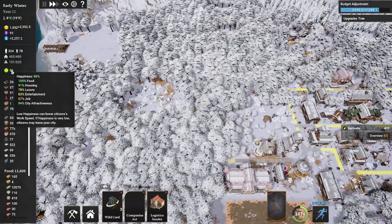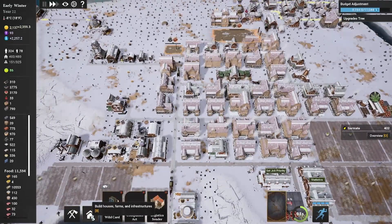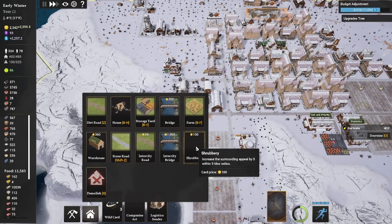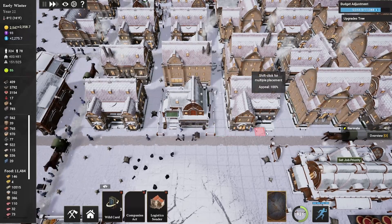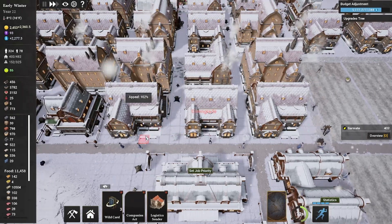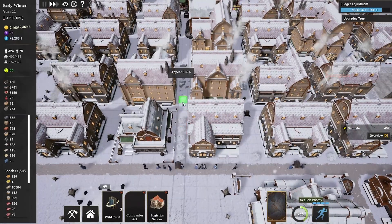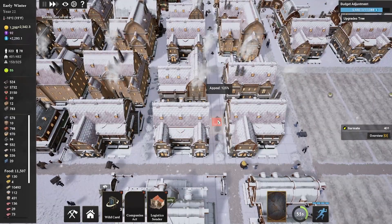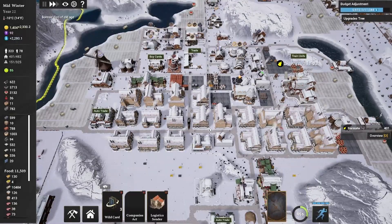86% happiness looking great. Our city attractiveness is at 94, so we got that buff from our policy office. Another thing from the last episode I forgot to show off was the shrubbery — no icon for it yet, but it increases surrounding appeal by 5 within a 5-tile radius. For a hundred coins we'll grab this. The reason I leave one little space in between my houses is for this reason — shrubberies fit quite nicely in there. You can hold shift so you can build multiple ones. As you place them, appeal goes 105, 110 — it does stack, so you can keep going.